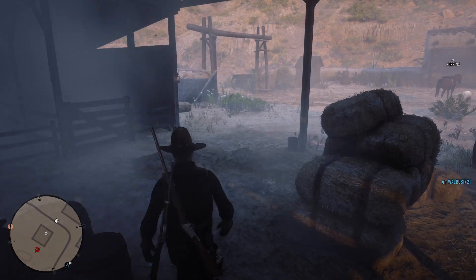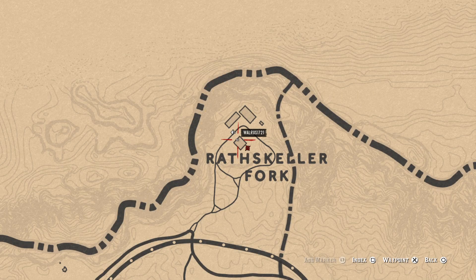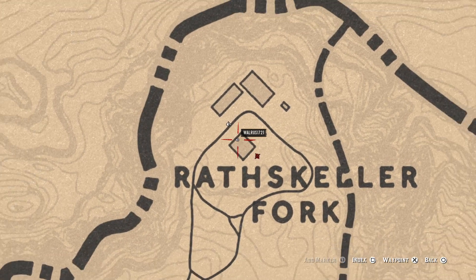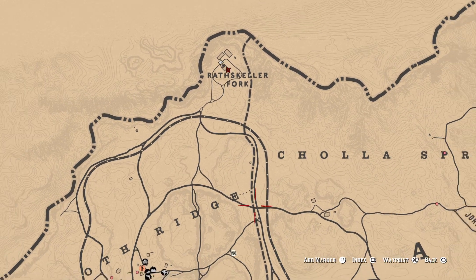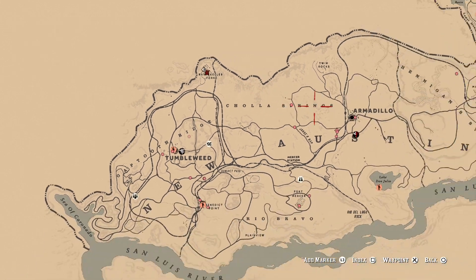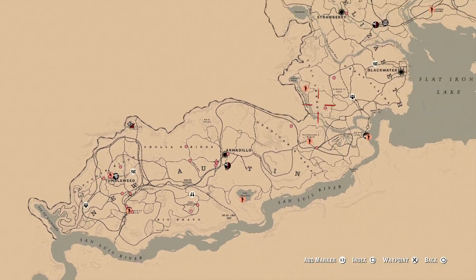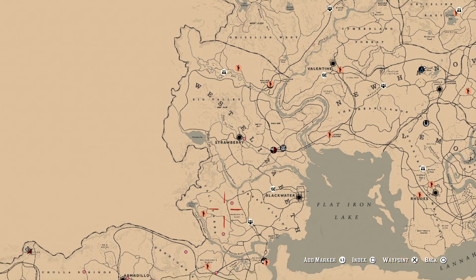I'll show you on the map here real quick where you can get this stuff — the exact location. Here we are right here at this little ranch. It's extremely far west, and here's Tumbleweed, so we're just north of Tumbleweed up here. Here's how far west we are — here's Valentine over here, and we're way over here.